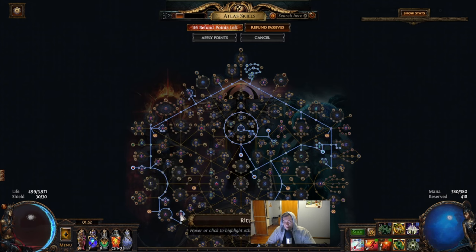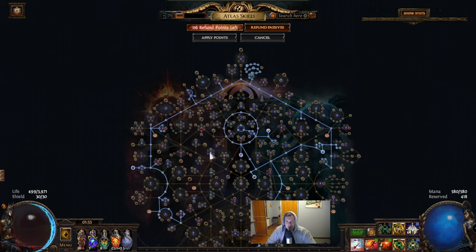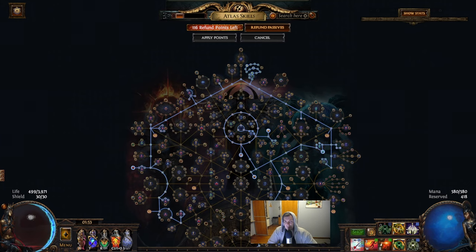Sometimes we will get the Ritual but it will not be guaranteed. I'm also missing two nodes because I'm too lazy to get all the Maven invitations. Legion will be here, and if you have a couple more points you can get them into Legion as well.